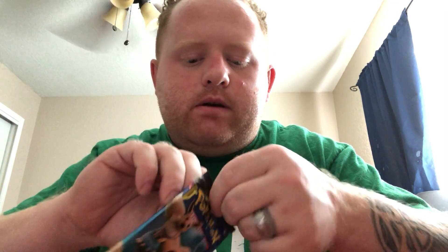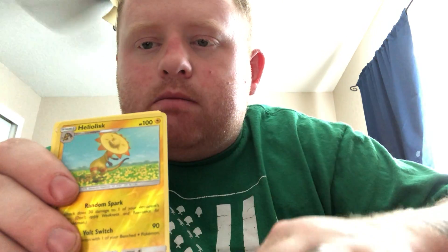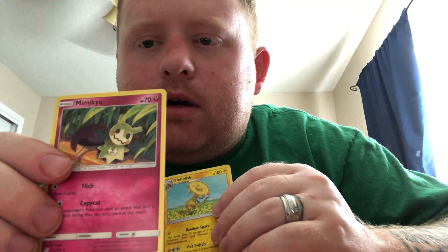Let's begin with some Team Up, and we'll go to Unified Minds after. So let's do that extra pack I got lying around. Fairy Energy — man, we're pulling a lot of Fairy Energies. Unidentified Fossil, Farfetch'd, Tentacruel, Pidgey, Bronzor, Pidgeotto with a Nidoran, Panchham, Heliolisk for the reverse, and Mimikyu for the rare.